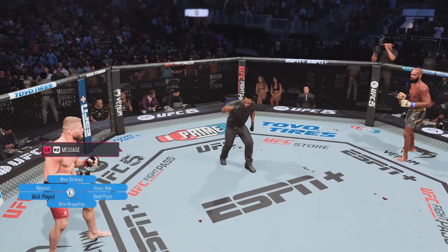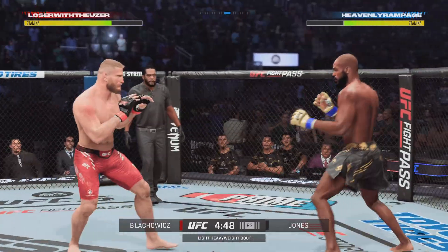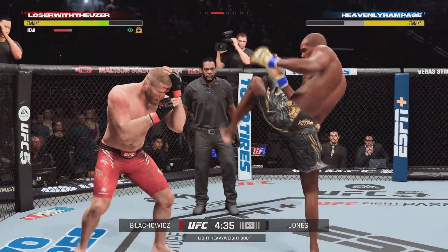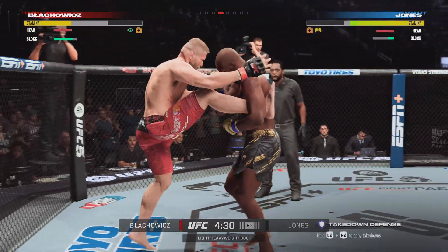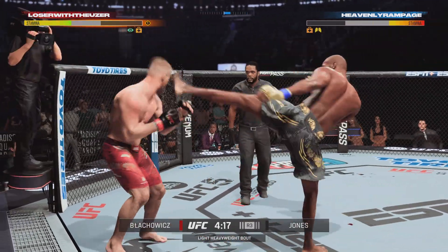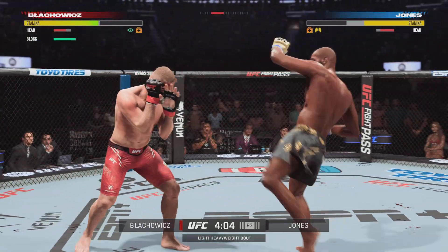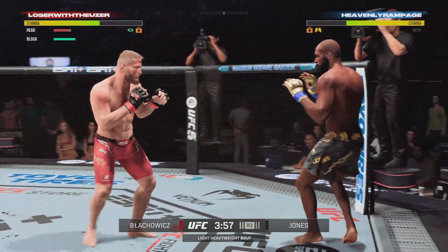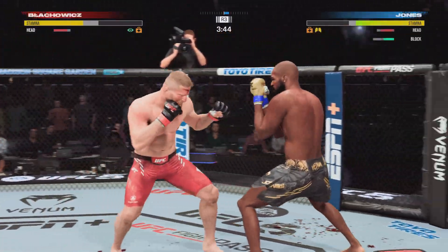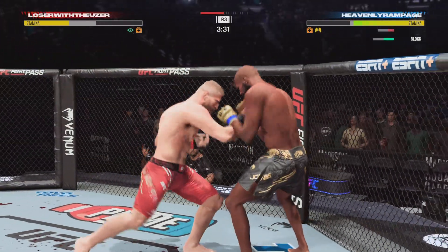You ready to fight? You ready? Jones gets caught by the inside leg kick — a few more and that'll leave a mark. There's a kick that lands. Nice body shot. I think I can smell the blood at this point. Big left hook there. Back to the feet now. Big right hand. Big shots being landed on both sides here. Jones is blocking pretty well now — an adjustment made by the fighter to protect that already significantly damaged nose.